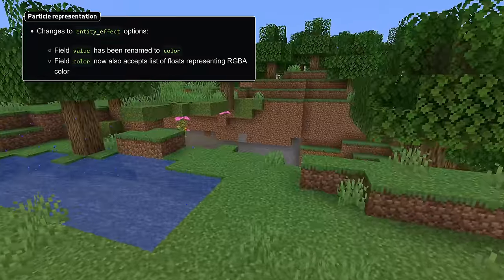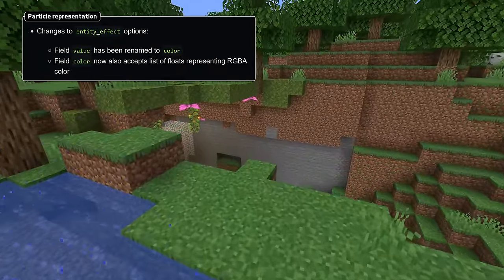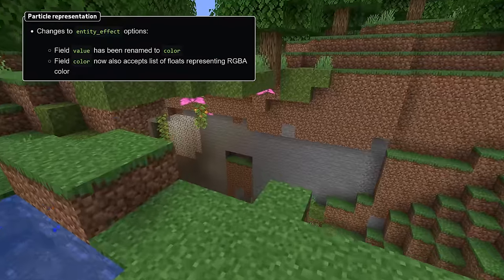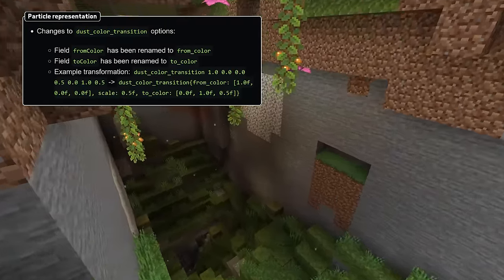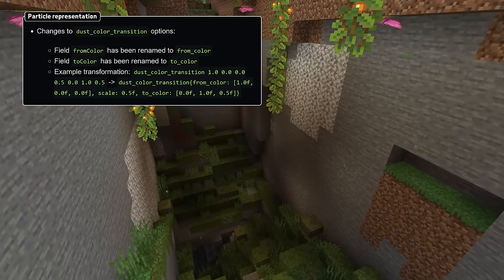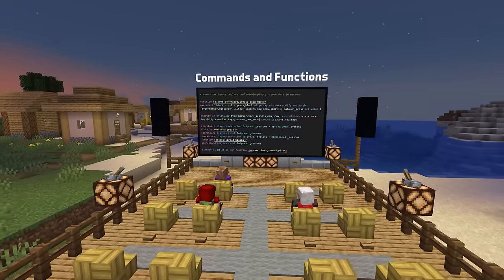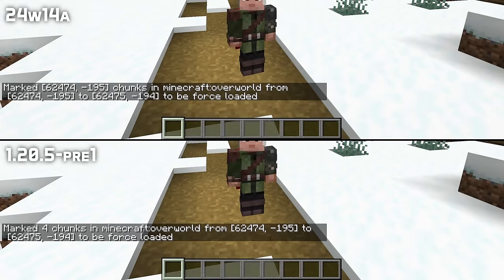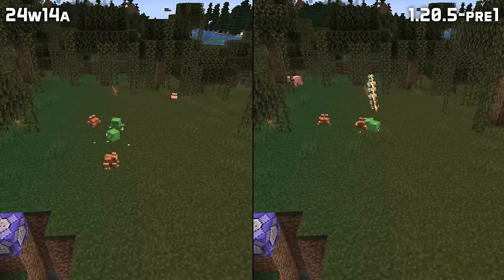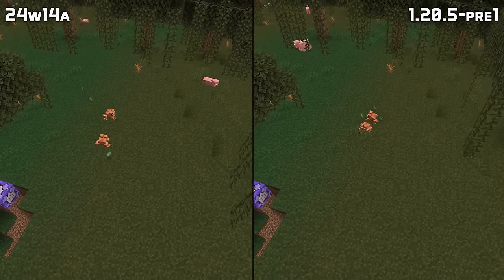The count field is now ignored. The entity effect particle options value field is now called color, and now accepts a list of floats representing the RGBA color values as well as the previous representation of a packed integer. The dust color transition particle fields from_color and to_color have been renamed to snake case. In command news, the pickup item for arrow, trident, and fireball entities is now exposed to the item command. The force load command now gives the right resulting output in chat, and the target of frogs, axolotls, hoglins, zoglins, piglins, and breezes can now be used with the execute on target command.